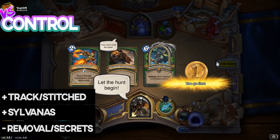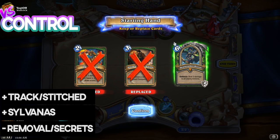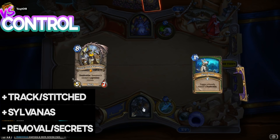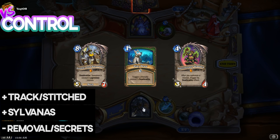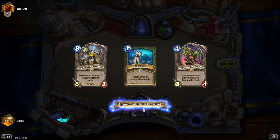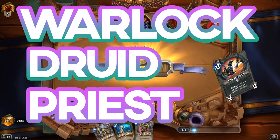Versus Control, you'll want to find Sylvanas, Stitch Tracker, and Tracking — discarding all removal and secrets. If you are running two Freeze Traps, it may be worth keeping Mad Scientist if that is in your opening hand, and it also may be worth keeping Corpse Widow for a later turn. This mulligan rule can be applied to Warlocks, Druids, and Priests.